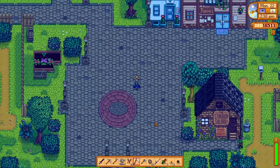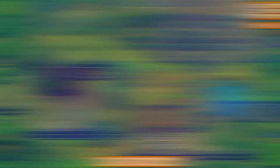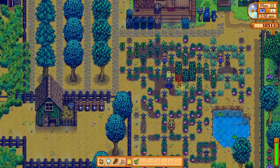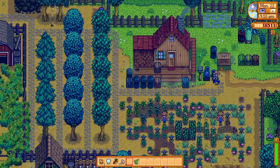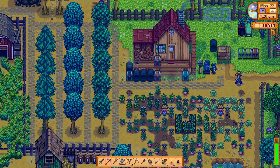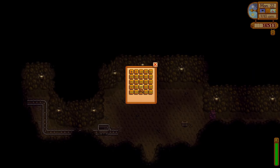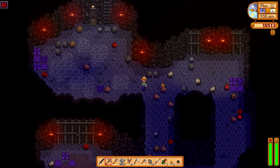I'm going to head from the bottom of the farm so I can cut some grass as I go. I'm going to start planting these wheat seeds. Now I'm going to quickly try and head to the mines and see if we can grab a fire quartz. I'll start off at level 85 like last time and see if we can find one.